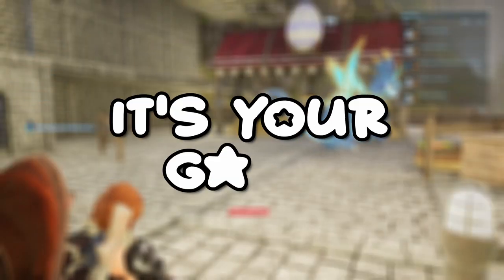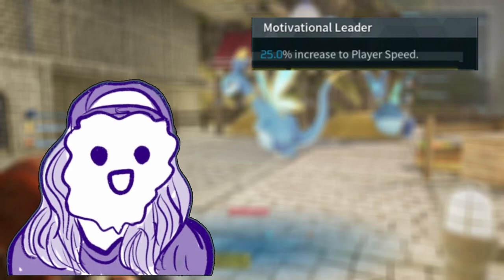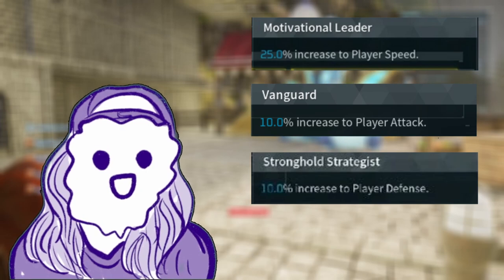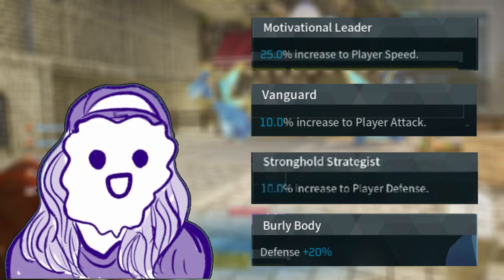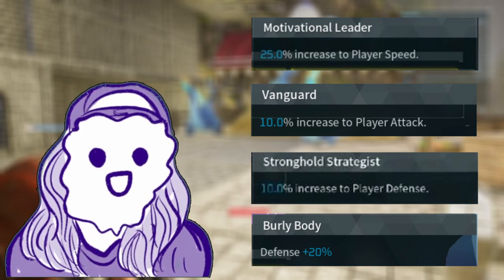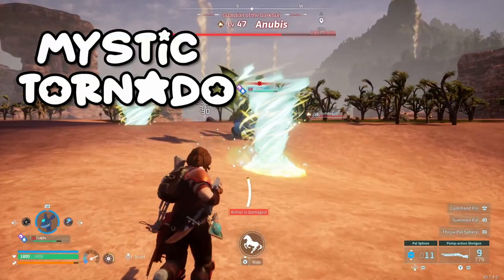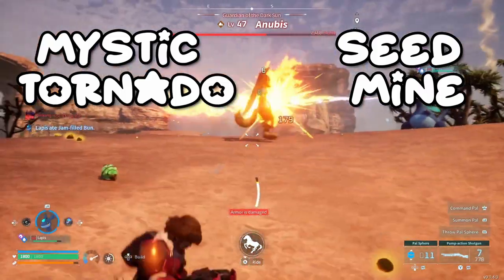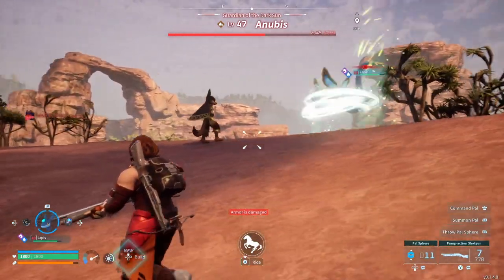But hey, it's your game. Maybe you want to be the star, so a support Elphadran Aqua would be for you. Motivational Leader for that sweet, succulent 25% player speed buff, Vanguard, and Stronghold Strategist for a 10% increase to attack and defense respectively. Finally, we settle on Burly Body for a 20% defensive increase to add that nice film of survivability for our baby boy. Much like a Michelin-rated chef grizzling a butter sauce upon a scallop. This little homie packs Mystic Tornado to put room between you and those that would seek to do you harm, Seedmine for a wide area of effect, and if things get too close, he'll just come up and Dragon Burst your foes away. Last move is always a coverage preference.